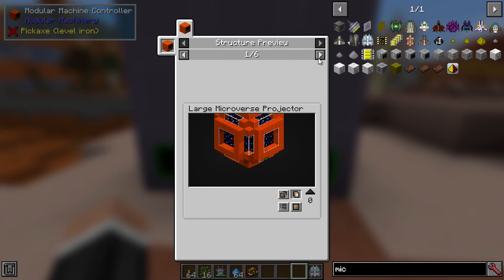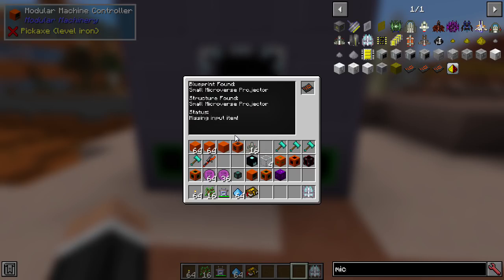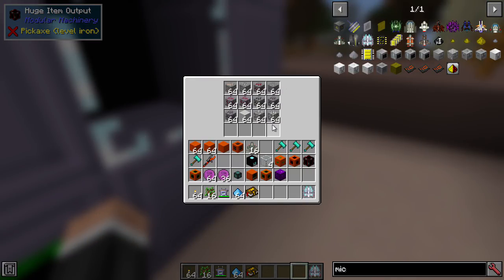You can see there are a few different machines available. There's one for a reactor, an Aqueduct reactor — a nice Stargate reference — air distillation, more reactors, and more microverse projectors, which I think is rather great. It's just nice to see something different like that in a mod pack.